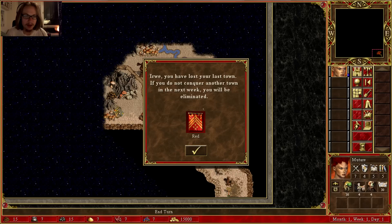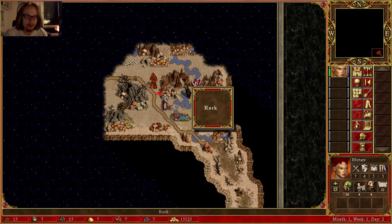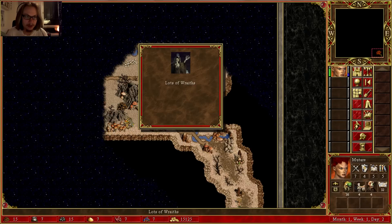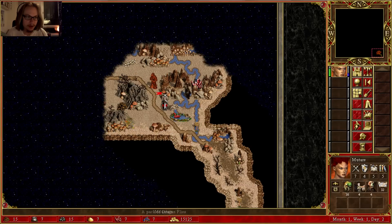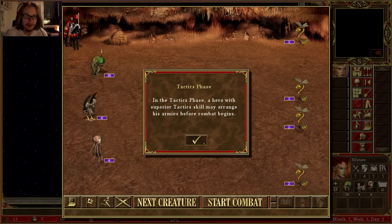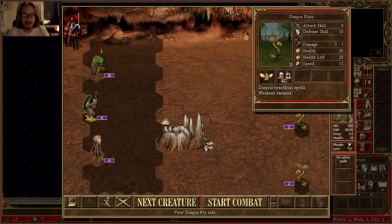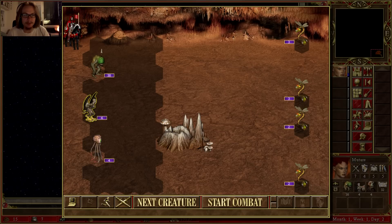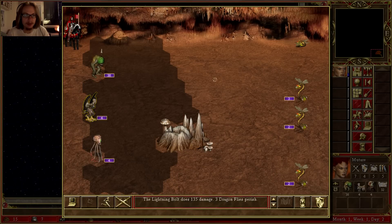I'm gonna have to attack one of these. The Wraiths will be the easiest. I can get through here too, I think. Let's attack them — they're the easiest to kill. They have enough speed to go anywhere on the map, so it doesn't really matter what I do. I could kill one of the stacks, maybe.